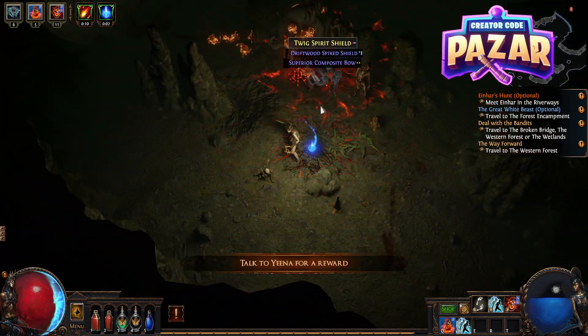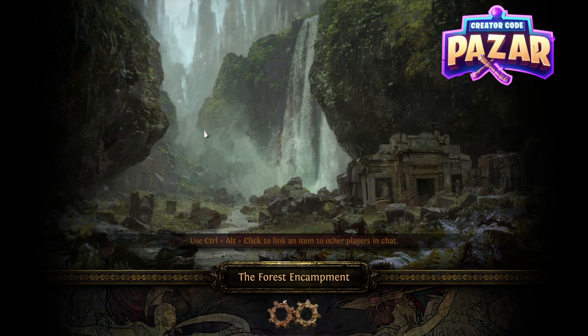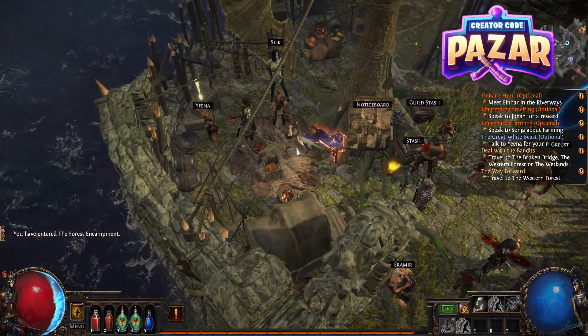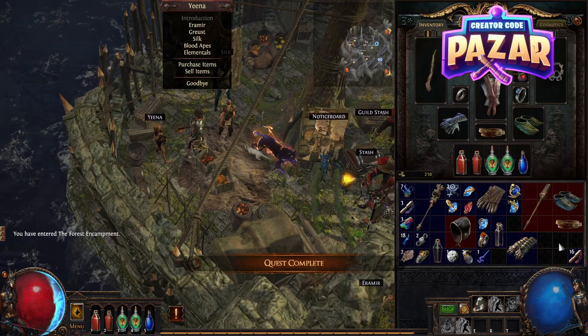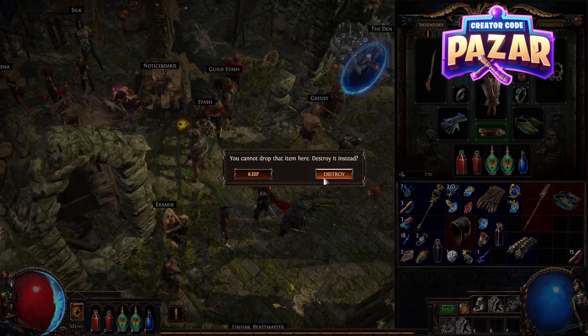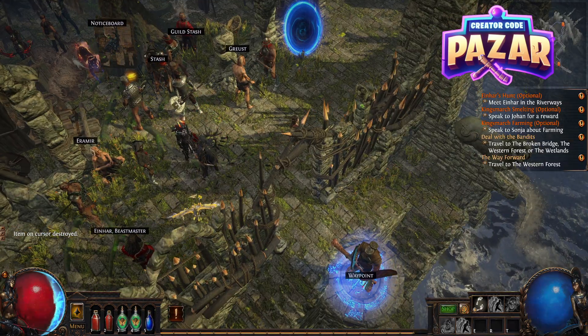Pretty easy to do. And then we can just take the portal back through the Forest Encampment. And then we turn it in to Yina. Yina will give us a nice little belt, quicksilver flask, or whatever you need — I'm going to take the belt. And there we go, that is how you do the Great White Beast quest in Path of Exile. Thank you.